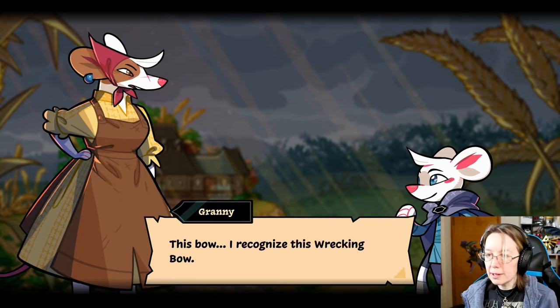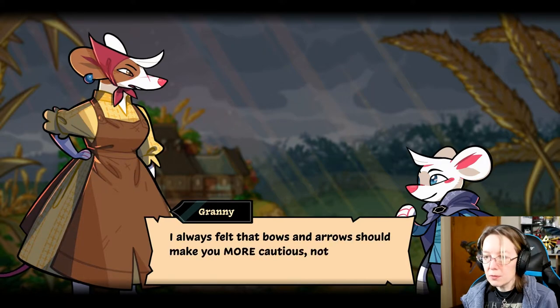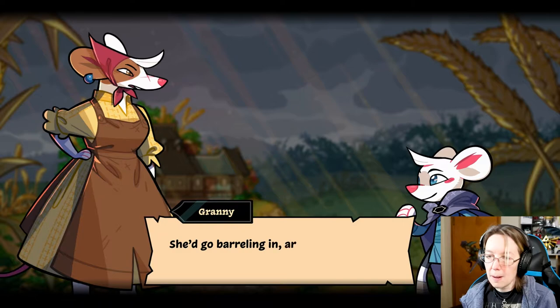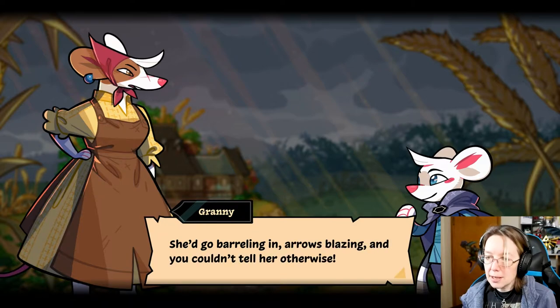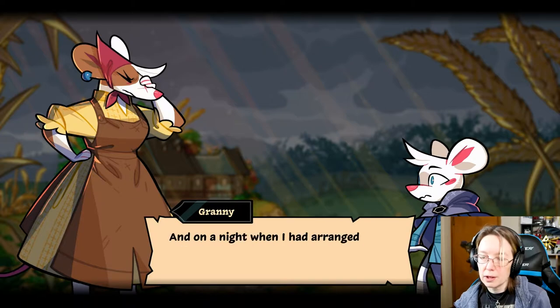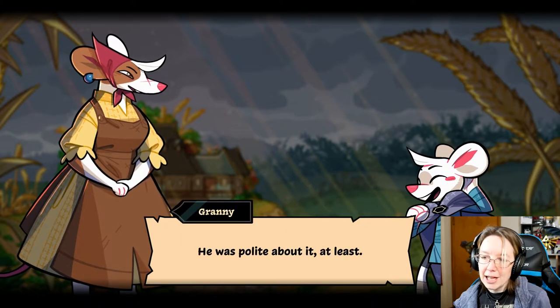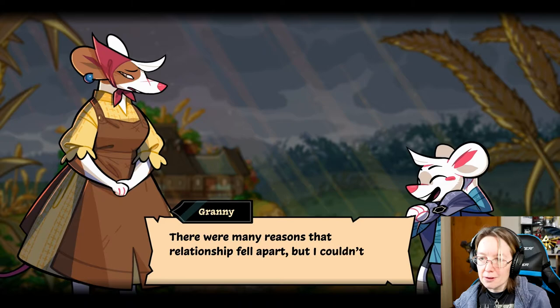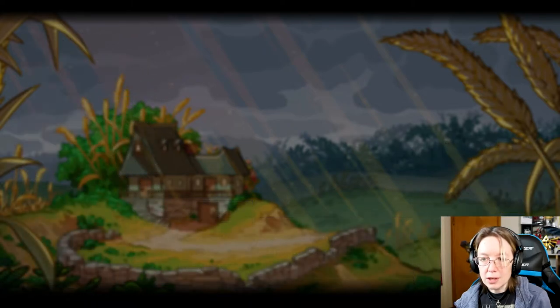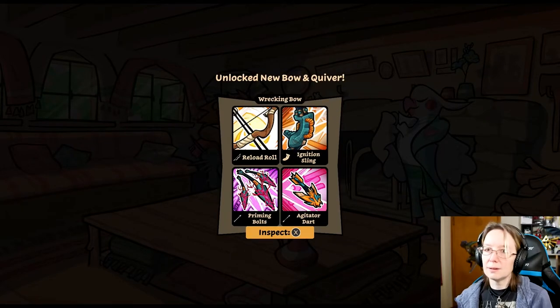I recognize this wrecking bow — one of Nettle's favorites for its sheer destructive power. I always felt that bows and arrows should make you more cautious, not less — but not her. She'd go barely and arrows blazing and you couldn't tell her otherwise. One time she singed half my whiskers right off on a night when I had arranged a nice meal with her grandfather in Brambleton, no less. He was polite about it at least. There are many reasons that relationship fell apart, but I couldn't fault his tact. Yay, so now I got a new bow!